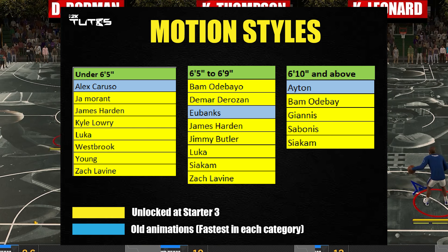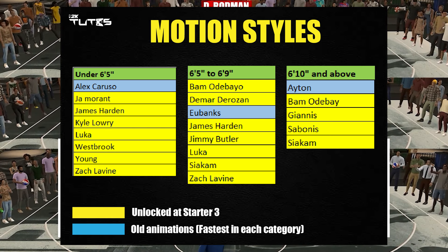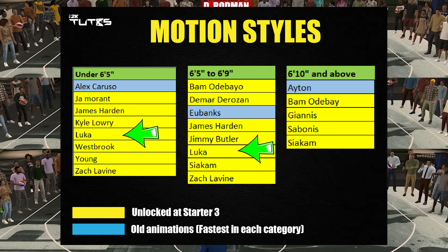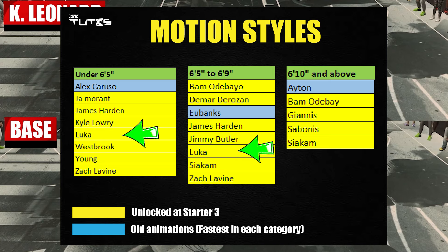I can't remember the exact speed rating, so to make sure, I just retested it. Now you might be wondering why some animations have two entries. For example, you've got one entry of Luka on under 6'5" and one entry of Luka on 6'5" to 6'9", and they will have different values.